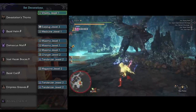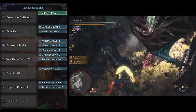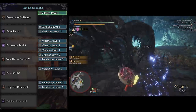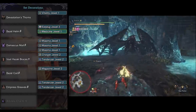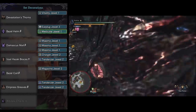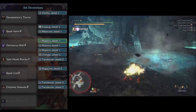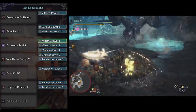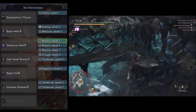Moving right along, let's take it to Arch-Tempered Valhazak. Again I use Devastation's Thorns for the same reasons — Impact Files for stunning and Elder Seal High to strip auras and get flinches as openings. Then Basel Helm Beta with Earplugs and one Medicine Jewel — I'd love to put three Medicine Jewels in there because miasma eats through you like nobody's business. Damascus Mail Beta with three Miasma Jewels — that is a no-brainer; you are going to bring Miasma Jewels to this fight, no excuses.